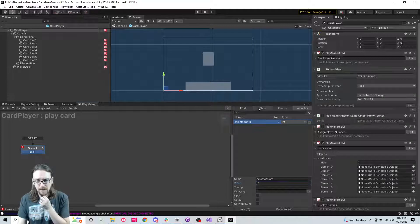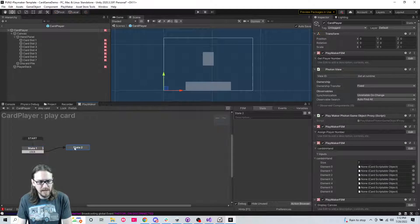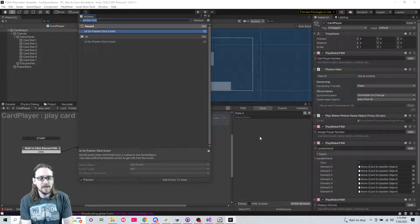So then we can come in here - control click drag, new state. Let's say 'click, wait to click discard pile' - it's not really a discard pile, it's more of a play pile. When I click then I'm going to do array get.